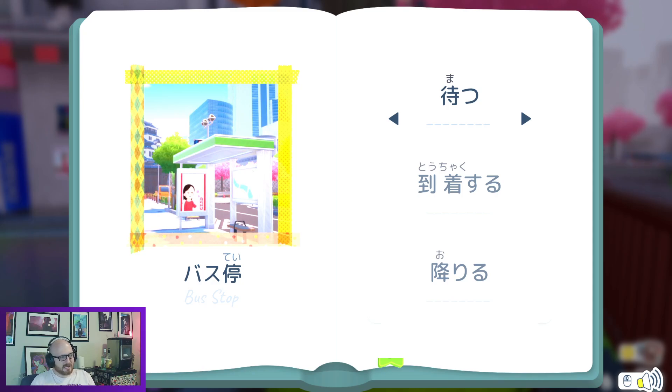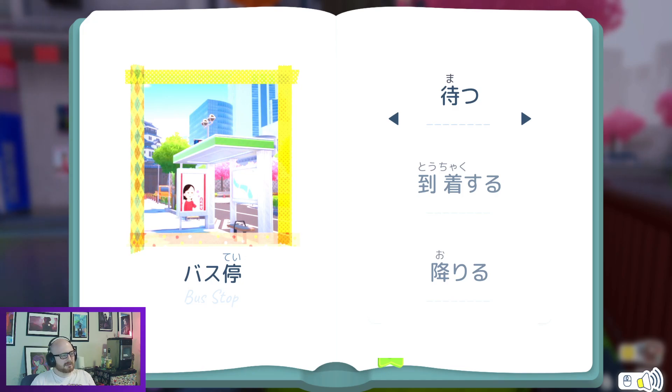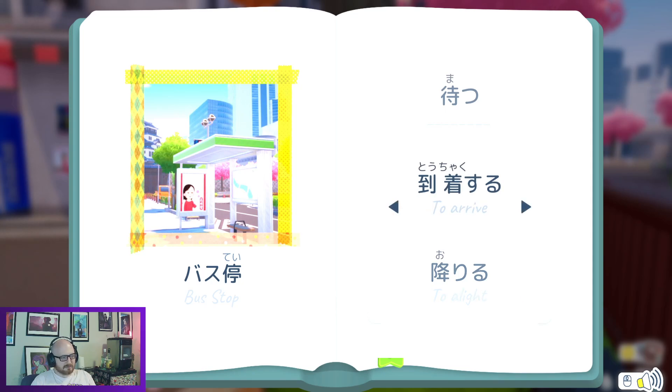Basu tei — hey, bus stop. We have matsu — matte, matte, you know, to wait. Tōchakusuru is to arrive. And oriru is to get off of — to alight. I always struggle with what I'm going to say for 'to get off of,' because no one says 'to alight,' my guy. No one says that.